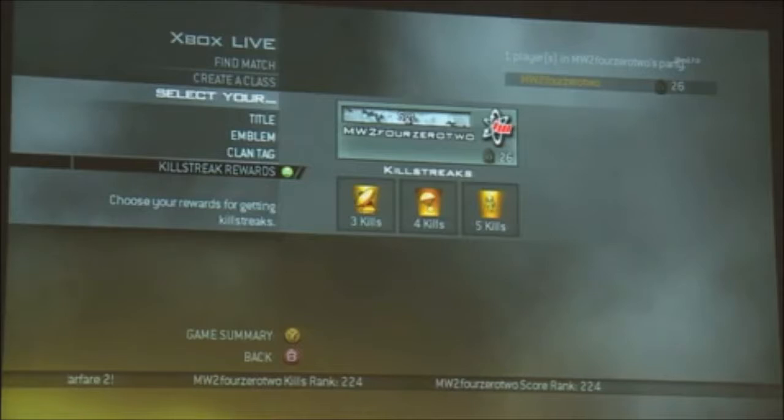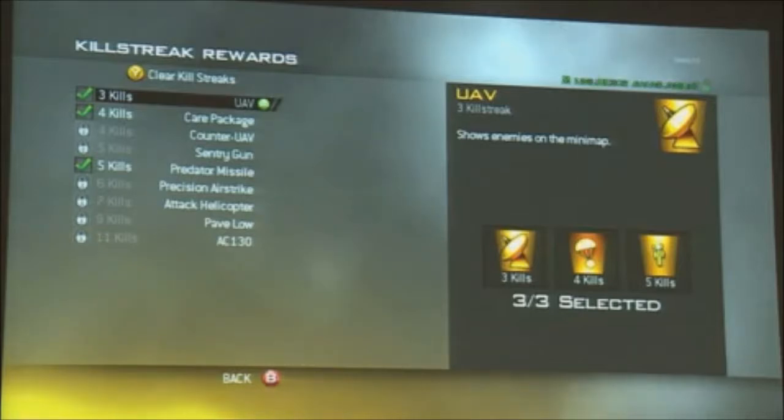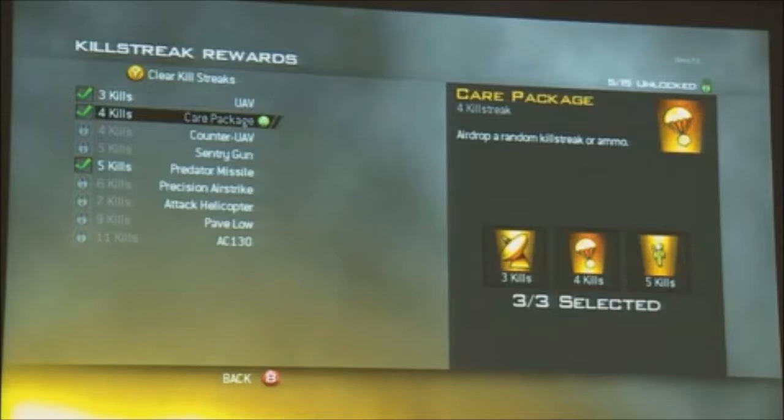One of the first things you'll notice in the new game is you can customize your killstreaks. We call this killstreak rewards. There's tons of these — you'll see a few of them here in the beta. There's a new default set, and if you're familiar with Call of Duty 4, the first one is the three killstreak, which is UAV, which shares the radar for your entire team.